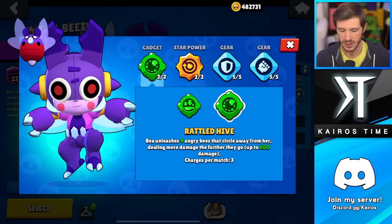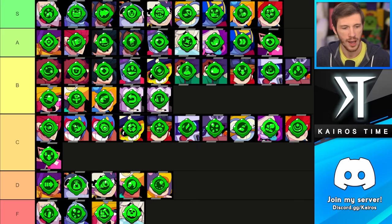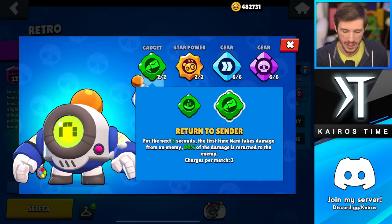We have Bea, and she doesn't have any amazing gadgets. I think the better option is Honey Molasses, just because her Rattled Hive is really hard to aim and doesn't actually do that much damage like it used to. I'm putting Rattled Hive in the D tier and Honey Molasses in the B tier.